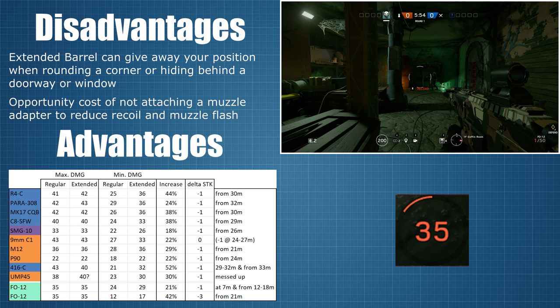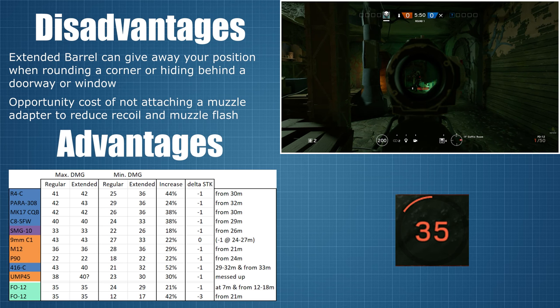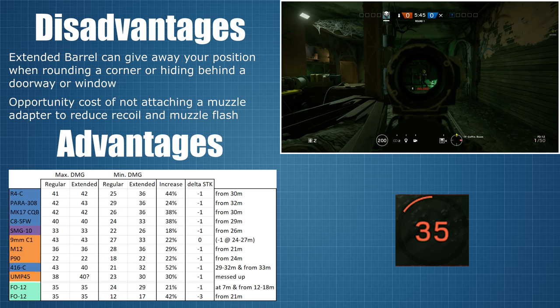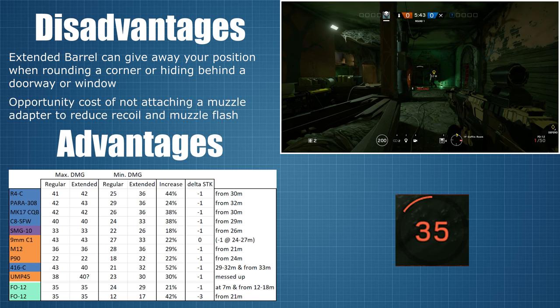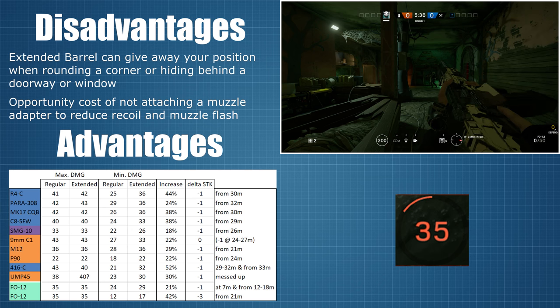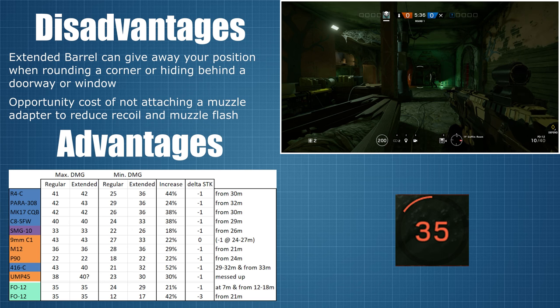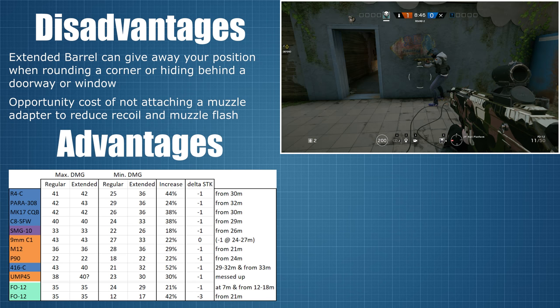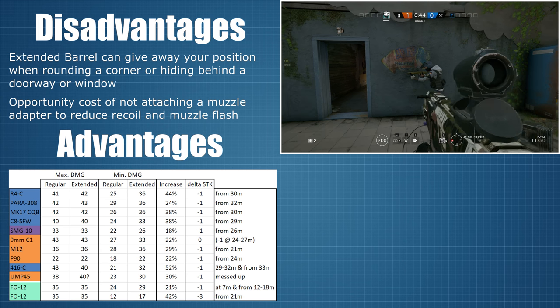Considering how nicely this has worked out, it makes me wonder if the way the extended barrel works for the M12 and P90 is maybe not actually a bug but by design. The UMP-45 on the other hand, that's still messed up. The damage numbers I measured mean that there is actually a range between 17 and 21 metres, depending on the armour of the operator you're up against, where the extended barrel results in you needing one extra shot to kill before needing the same and then finally one less from 27 metres and onwards.